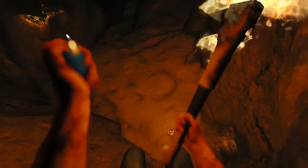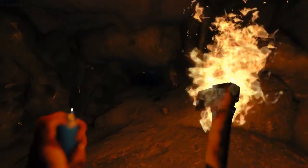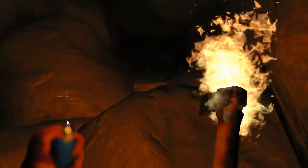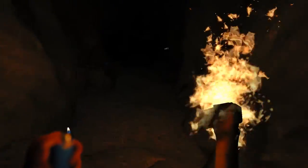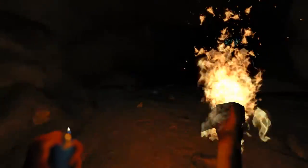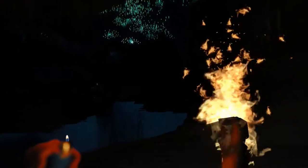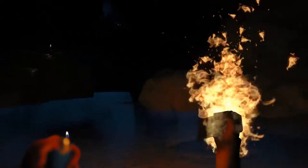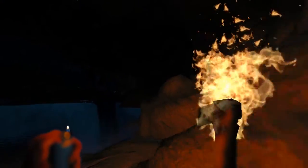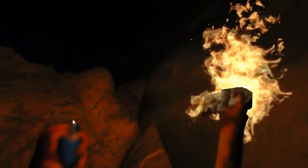Stay right — you have to crouch to get down through there, but you can get in. Actually, don't go right — stay left and climb down. Don't jump. When you get into the open room with the glow worms again, stay on the right-hand wall. You can walk in the water, but stay right.